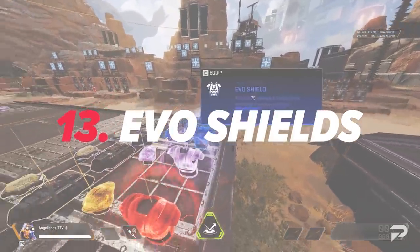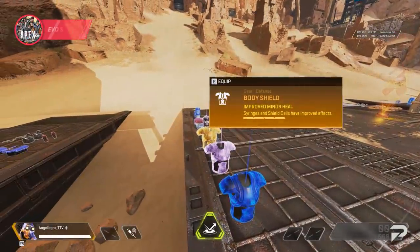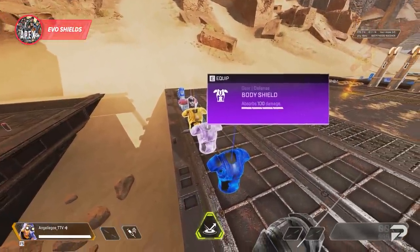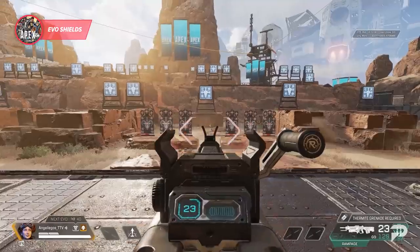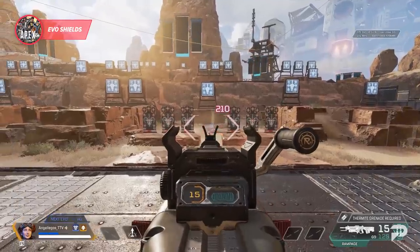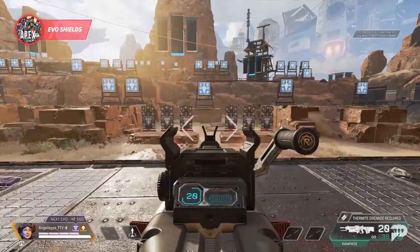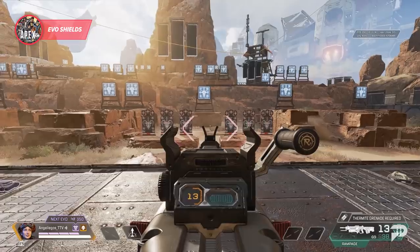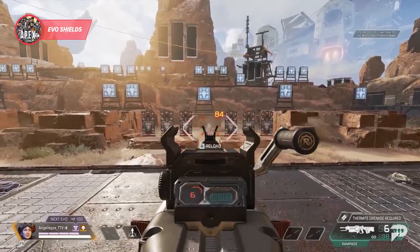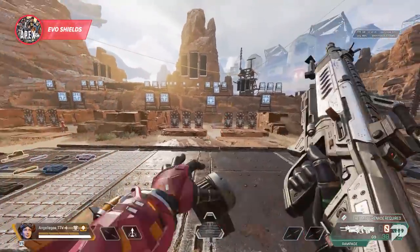Next up, let's talk about evo shields. Your shield rarity dictates how much health your shield has. Each segment represents 25 HP, with the max being a red evo with 125 HP. While you can find some higher levels of evo shields on the ground, they can also evolve after you deal a certain amount of damage, and that damage shows on your UI just above your shield's health. With red evos being unavailable on the ground, it's important to deal damage throughout a match if you want a max level evo shield for the later stages of the game.